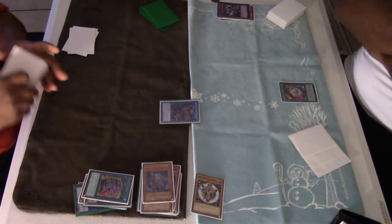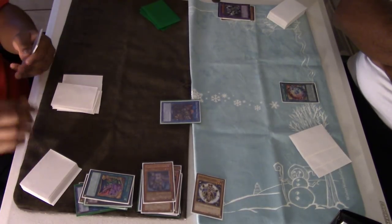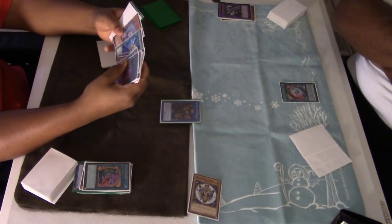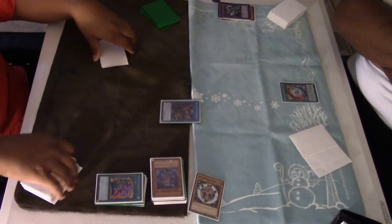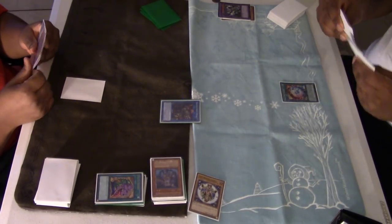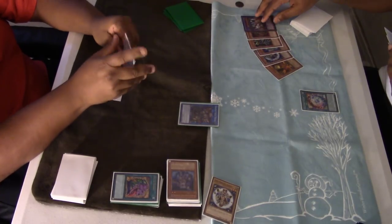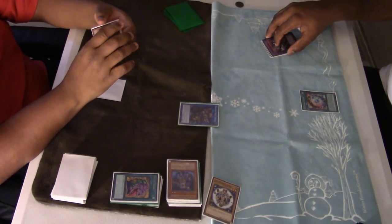I drew into Soul Charge and I'm like, oh man, why are we in Main Phase 2? My banished pile has Omega coming back next turn and BLS about to come out. I also have Phoenix Blade sitting in my hand, and I'm just going to set Solemn Scolding. I believe I have an Effect Veiler in hand too, so if my opponent can get through that then I'm just supposed to lose. He kicks the camera stand one more time but it doesn't really affect the view.